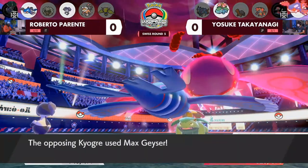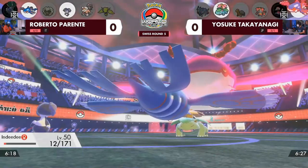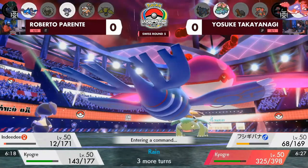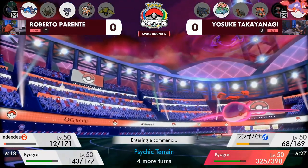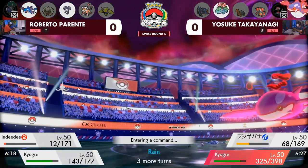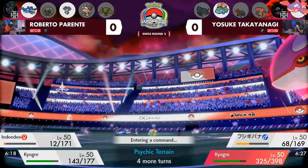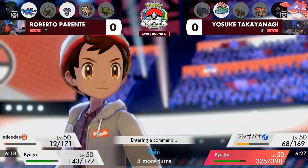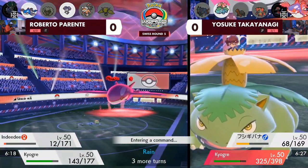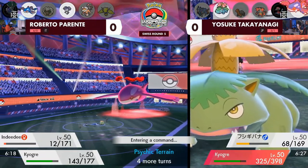Kyogre's going to lose a little HP, but you can see Yosuke going for Max Geyser into Indeedy — despite that Special Defense boost, it's still going to take a huge chunk of damage. That's calculated, because Roberto knew his Indeedy at plus one Special Defense would be able to survive the Max Geyser in the rain. A very smart play — obviously you don't want Landorus to eat a Max Geyser. The Indeedy is already at 12 HP.